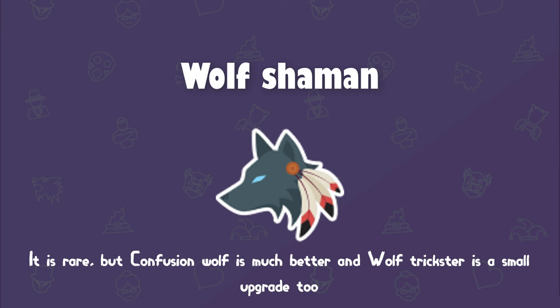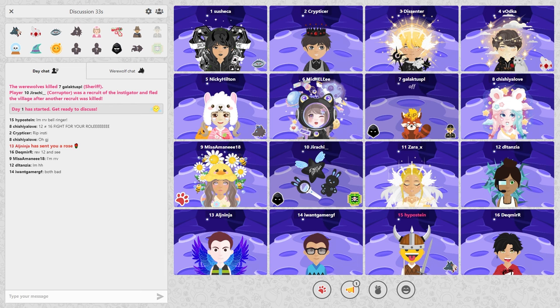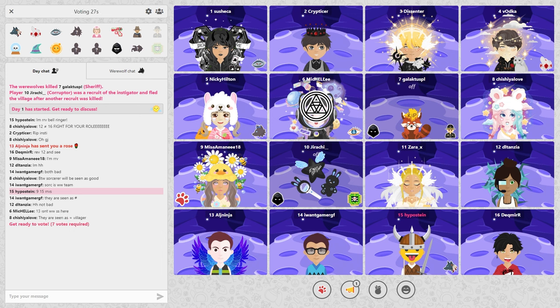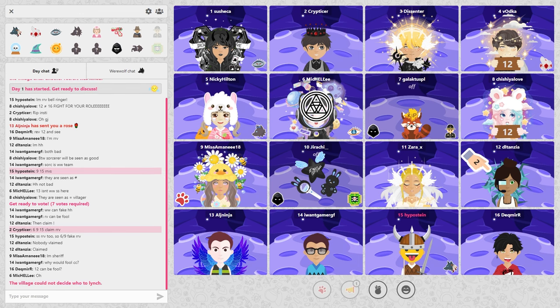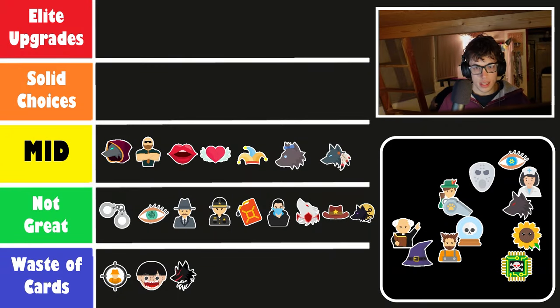The wolf shaman is on this tier because it's a pretty weak role, especially compared to the confusion werewolf, which is a very strong role. The trickster is maybe a little bit stronger than the wolf shaman, but not a huge difference. In terms of fun, the wolf shaman scores the same as the wolf trickster for me — it's more satisfying to see someone enchanted go down, though you're more likely to see the wolf trickster's ability used. The confusion werewolf is more fun and easier to use, so it's an upgrade. In terms of frequency, the wolf shaman is probably the rarest werewolf, which really drags it down.